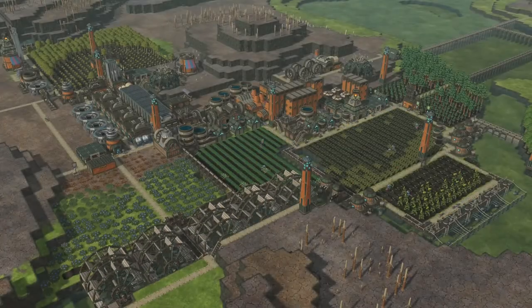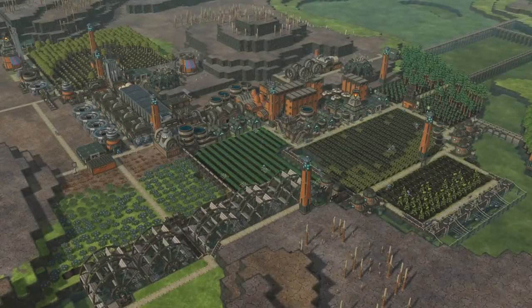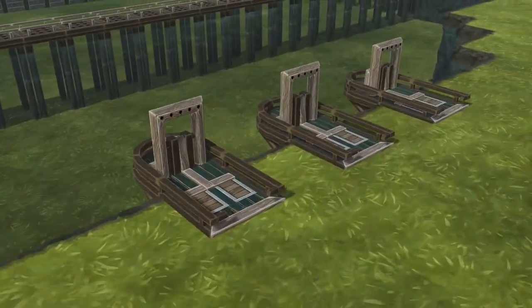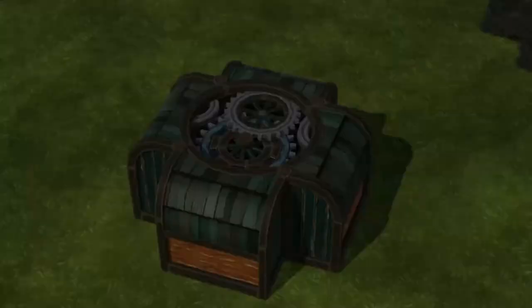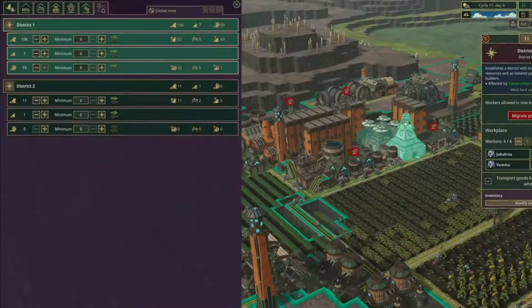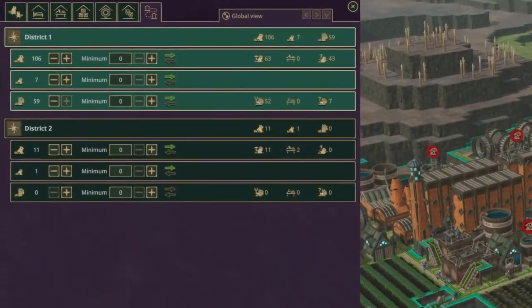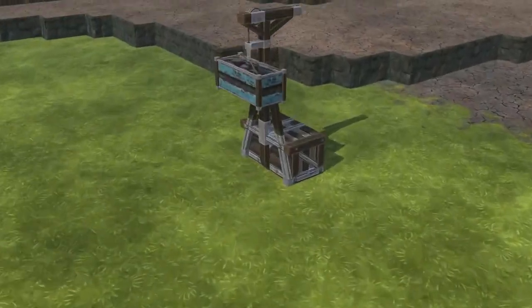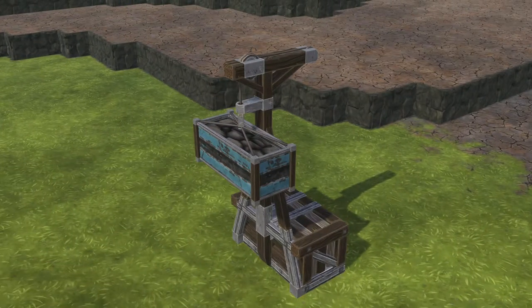A new patch for Timberborn Experimental just dropped, and with it comes some very nice changes and a new building or two. It's got a double shower for keeping your fur nice and wet, a new look for the number cruncher, a whole new migration system which I still need to wrap my head around, but most importantly the long awaited and much requested gravity battery.